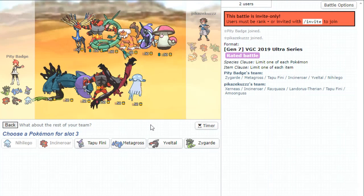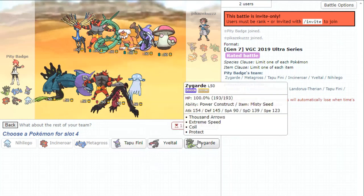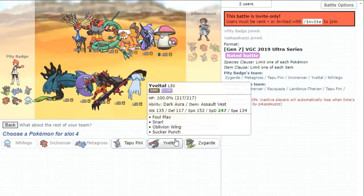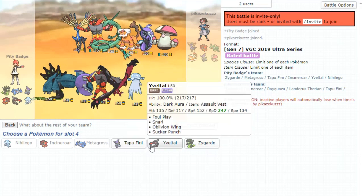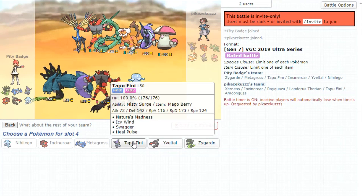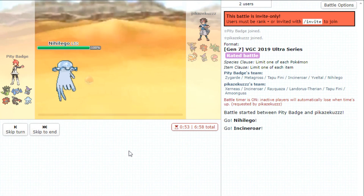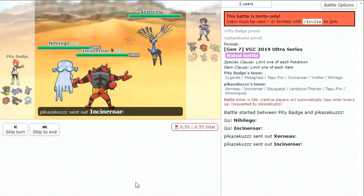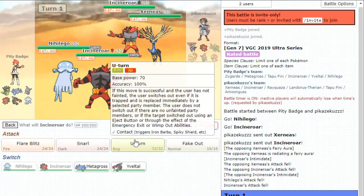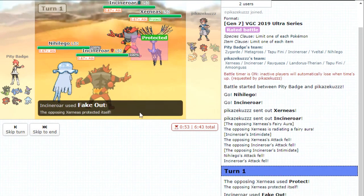This is annoying though. Metagross is so good here — definitely bring Metagross. I don't have Haze on Fini. Zygarde doesn't do well against anything with Xerneas and double Intimidate — that's what I don't like about it. Fini is not bad because Heal Pulse and Icy Wind. I think I'm going to bring Yveltal. His priority is kind of nice. Xerneas Incineroar — I'm a faster Fake Out. I can sub here and Fake Out the Xerneas. I'm guessing you're U-Turning out to Amoonguss.